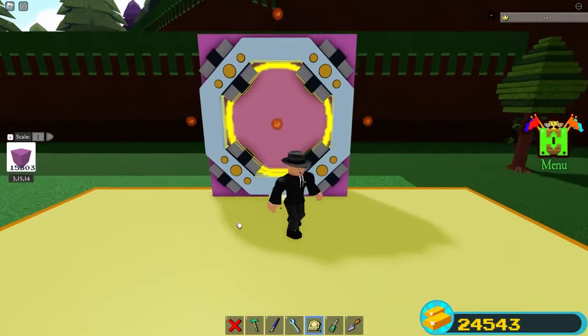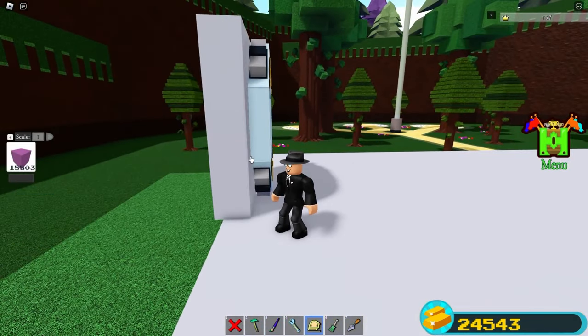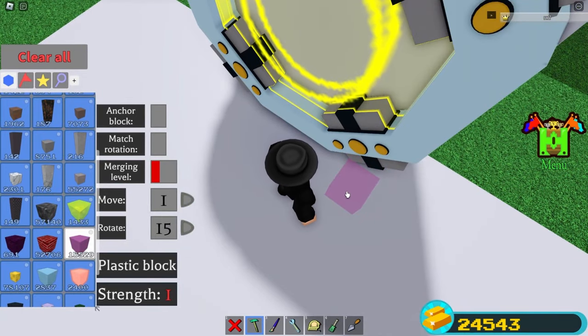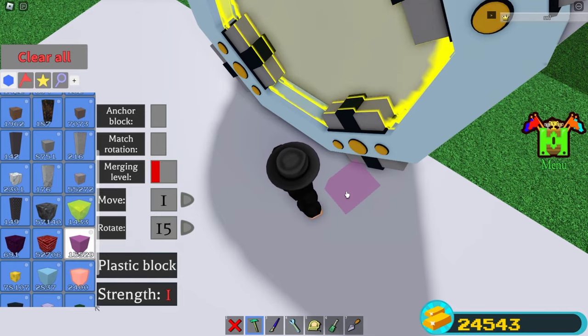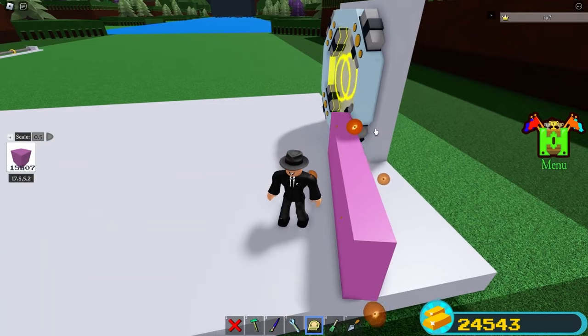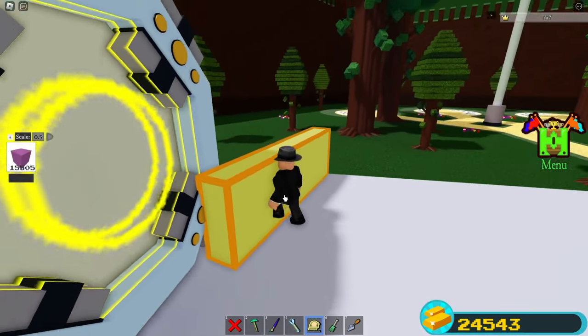Come over here, place your rotation on 15 and rotate it five times. Scale it to the other side of the spawn capture and scale it up.